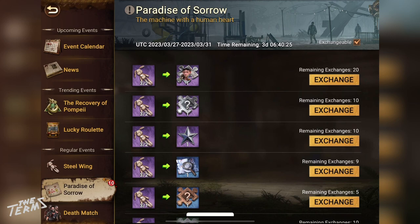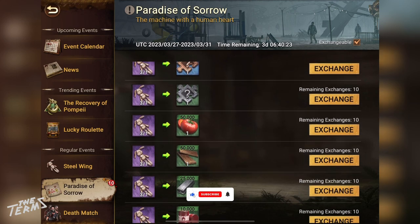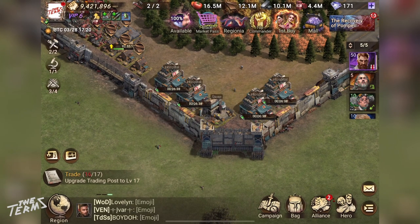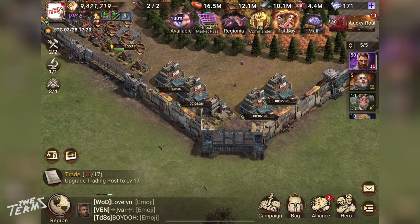For your information, the name of the event will change but it has the same principle. You can also buy speed-ups on your Mysterious Merchant Store in your shelter.